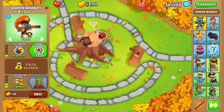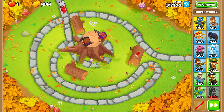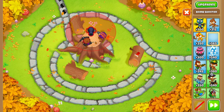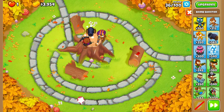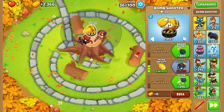On round 30, we're going to buy Large Caliber on the Sniper Monkey. On round 35, we're going to buy a Bomb Shooter and place him right in the middle of the top of the stump, maybe a little to the left but not too far. We're going to upgrade him to a 0-3-0 and place his targeting on Strong.